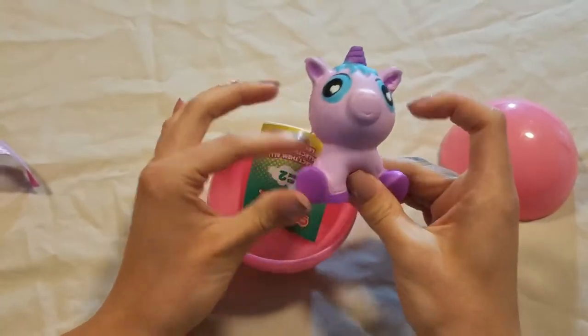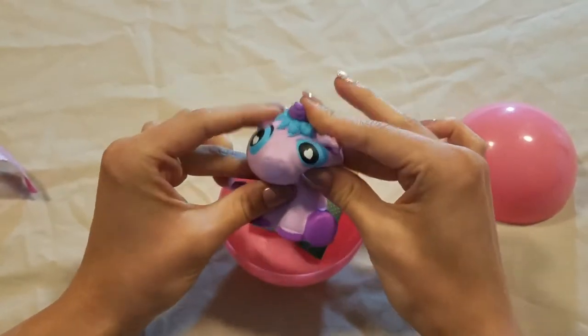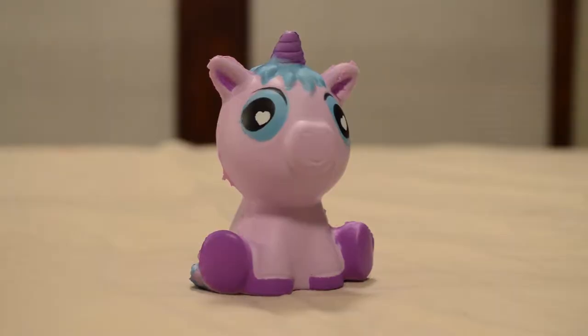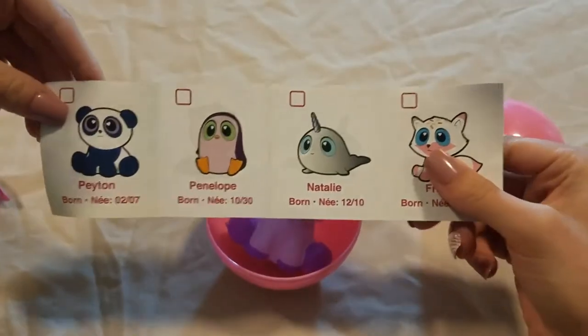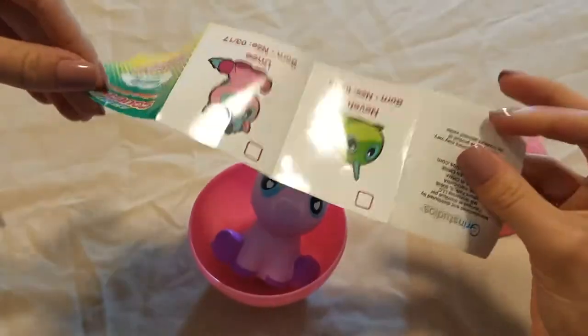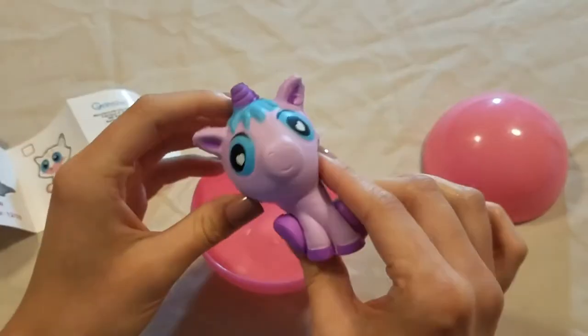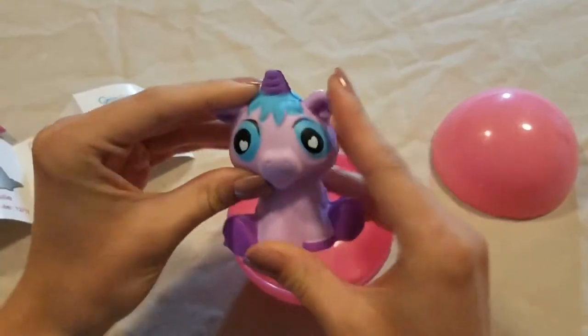Oh I see, it's like one of those satisfying squishy things. Let's see if I have any rare ones — I got a little unicorn with heart eyes! I see, so are there only this many characters? I have Uni — very cute, very very soft squishy.